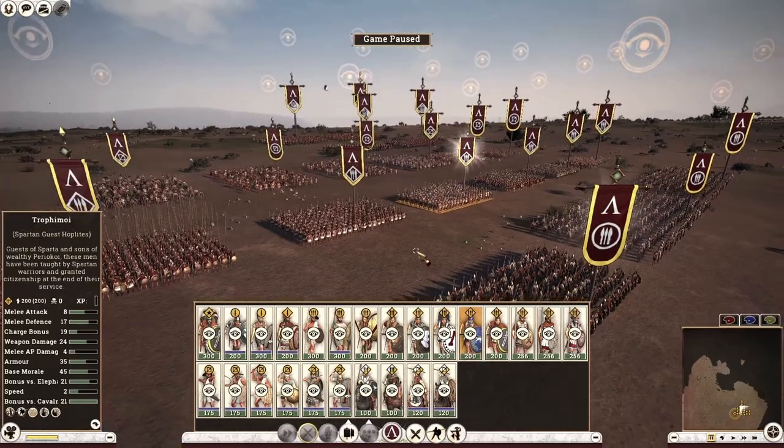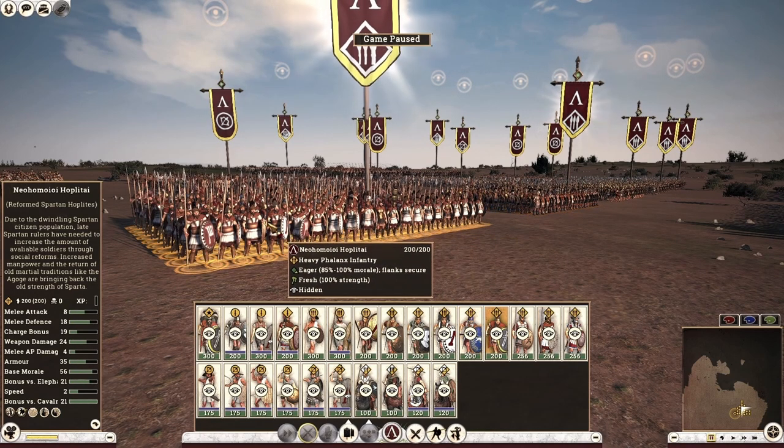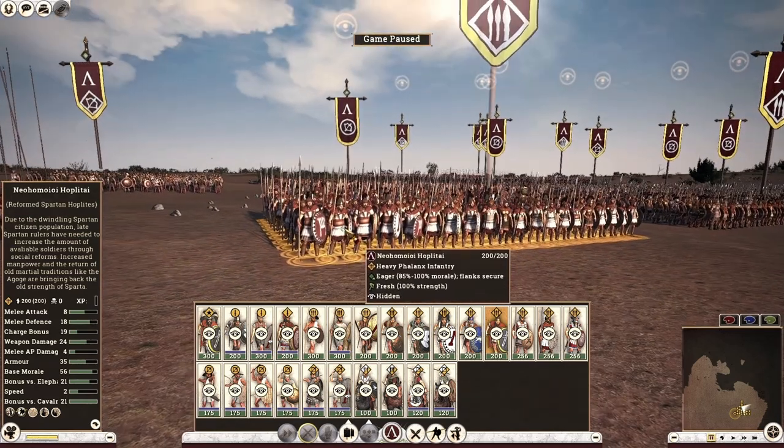Next, we have the Reform Spartan Hoplites — basically an upgrade of your Spartan Hoplites unlocked in the Thurios reforms, with a slight increment in melee defense and armor. I recommend not getting them because you can use your population for Spartan Guest Hoplites instead. The only difference between the two units is one less melee defense, with exactly the same armor. The fourth class population is totally worth using for the Guest Hoplites. For those who've played Sparta before: the Thorax version of the Spartan Hoplite has been removed in the 1.32 public beta — you'll soon see why.